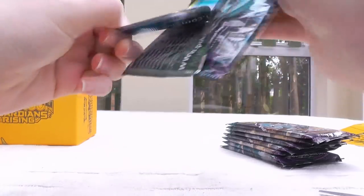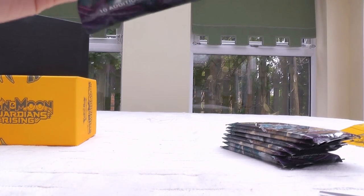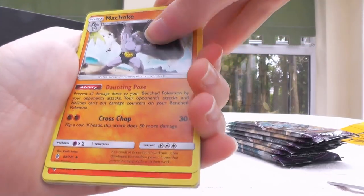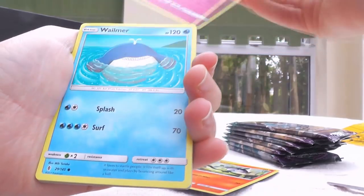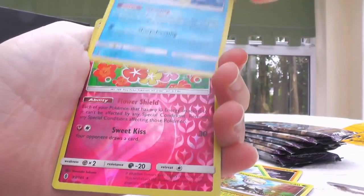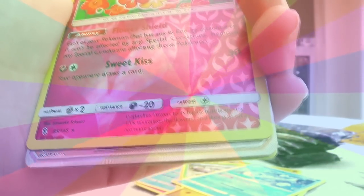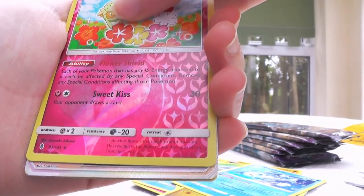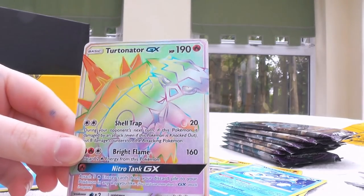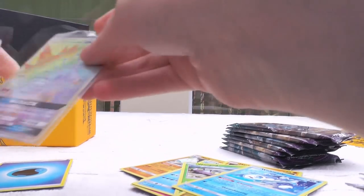I don't have too many of the Secret Rares — in fact I only have one of them — so I'm really excited to see what we can get. I think Elite Trainer Boxes have the potential to be a lot more crazy; they tend to have more varied set ratios. If you're really lucky you could get like three or four Ultras, but at the same time you could get zero with just a holo or two. But anyway — Kangaskhan reverse, oh cool, I don't have that one. Oh my god — oh my god — first pack — are you serious?! Turtonator GX Rainbow Rare — are you serious?! What the heck!